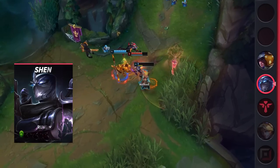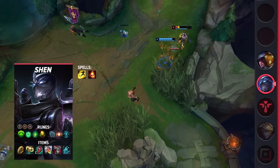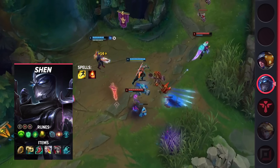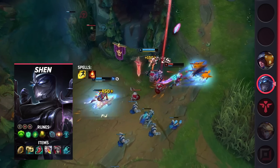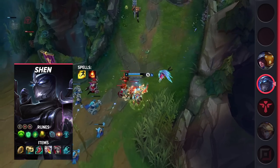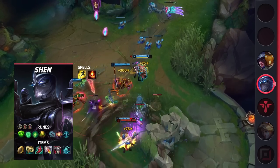Diving into his build, you're going to want to take Flash and Ignite as your summoner spells. As for your runes, you'll be taking Guardian, Font of Life, Second Wind, Revitalize, Hextech Flashtraption, and Cosmic Insight. These runes will give Shen additional support ability until he reaches level 6 and his mythic. Speaking of which, you're going to be building Relic Shield, Radiant Virtue, Lucidity Boots, Redemption, Thornmail, and Anathema's Chains.